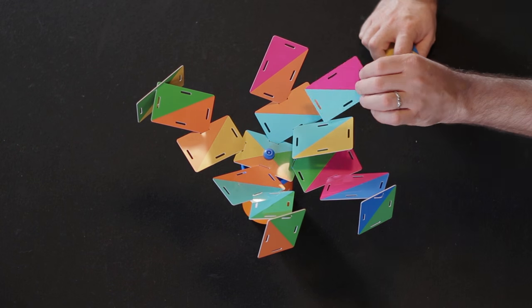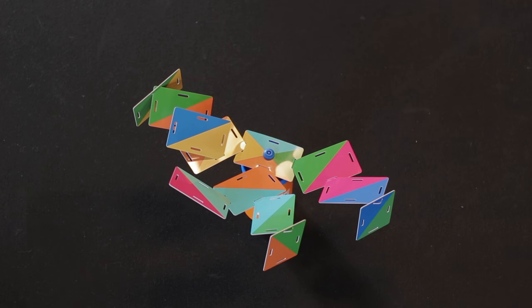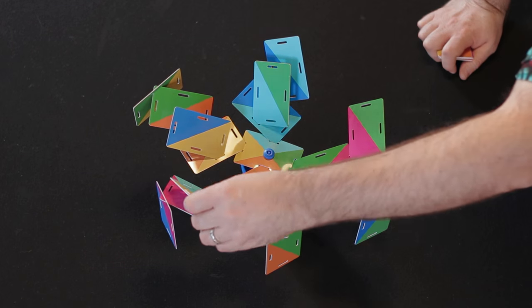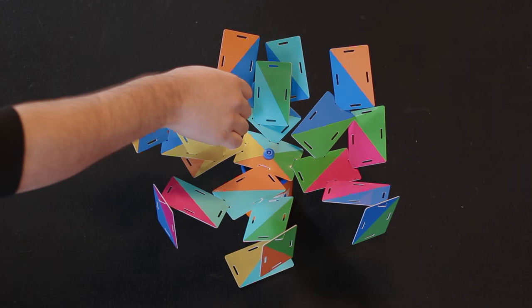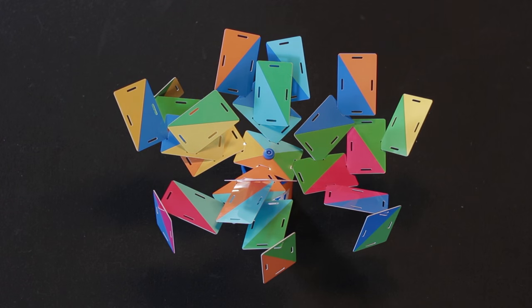On your turn you take a card, match it color to color, fit it in a slot, and if you knock two or more cards off, you're out of the game. If everybody manages to get rid of all their cards, then you start reversing the game, removing one card at a time. As players get knocked out, their cards get divided up amongst the rest of the players, and the last player still in is the winner.